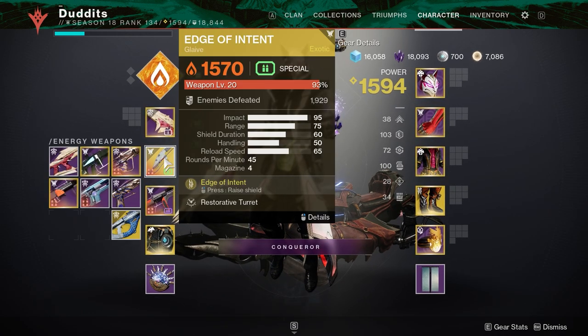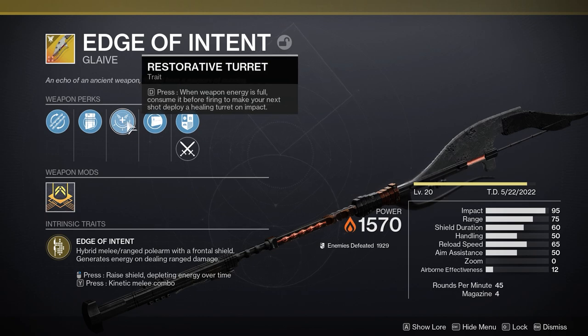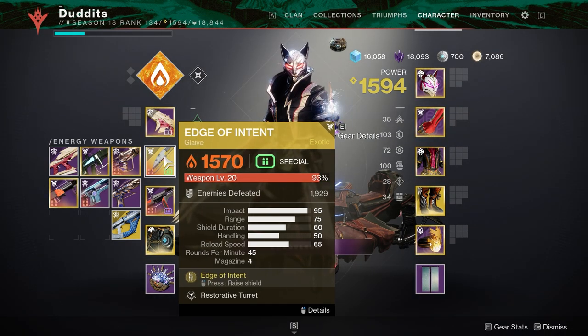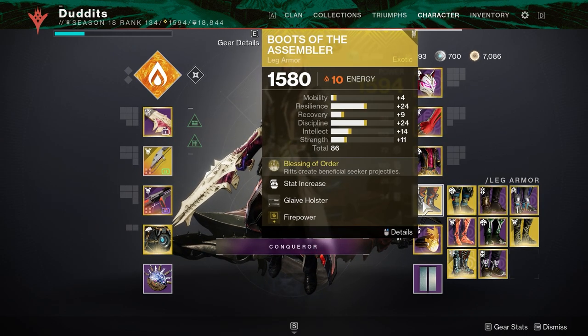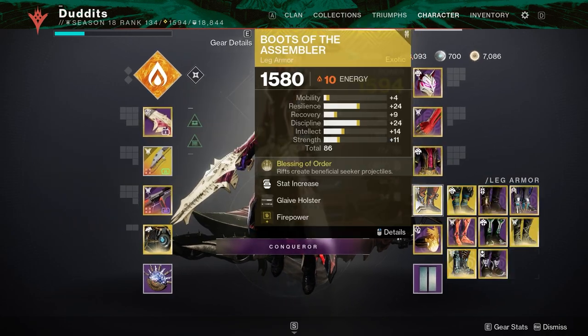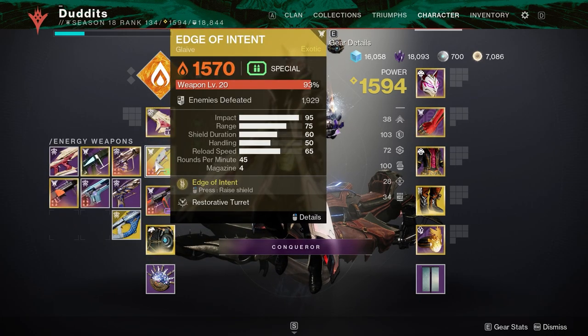The other option you can run is the — well, it's newish — the warlock exotic glaive, Edge of Intent. What that does is when weapon energy is full, consume it before firing to make your next shot deploy a healing turret. It's a bit like Boots of the Assembler — it deploys a healing turret on the floor and these little noble seekers, or beneficial seekers, stay on the ground. So we've got two ways there of keeping a nice consistent flow of healing going all the time.